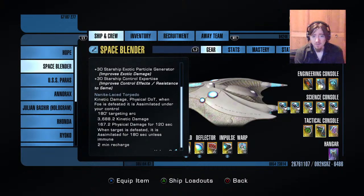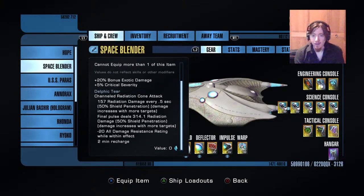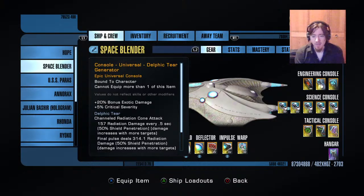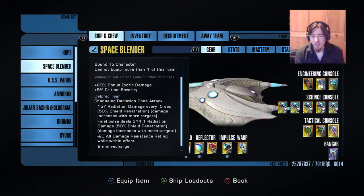The nanite laced torpedo is a lot of fun. A lot of times I'll turn it off auto and just launch it every time I see a dreadnought. If I know I'm doing maps with a lot of dreadnoughts like Peril Over Pavo or the Dranuur Gauntlet, it's great to just — there's a dreadnought, bam, nanite laced torpedo — now you have a dreadnought. The delphic terror generator is a must-have on any science build: 20% bonus exotic damage, crit severity is nice too.